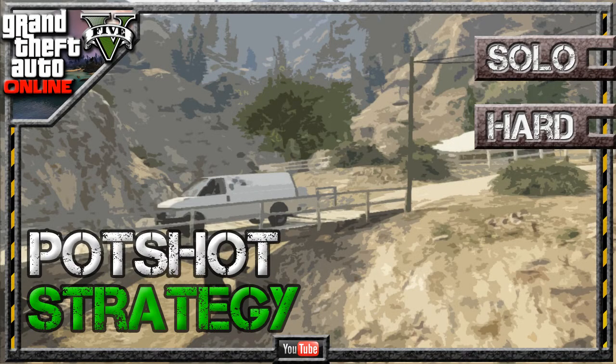What's up YouTube, this is URC Shadow and today we're going to take a look at Trevor's level 25 GTA Online mission, Potshot. This mission will net you $10,500 and 1390 RP.